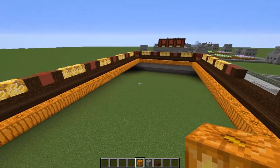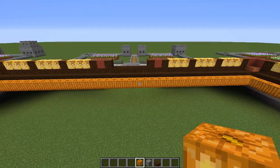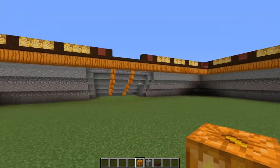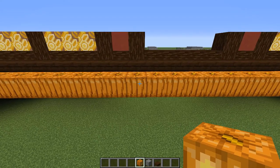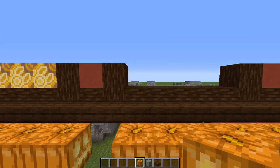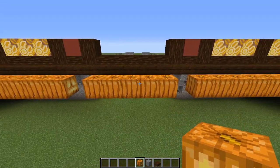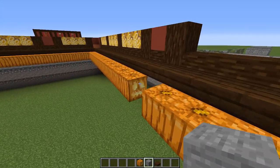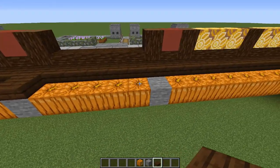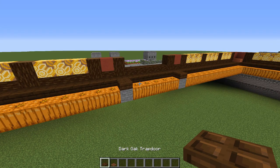Go ahead and put all of those in — that's very essential light for our building. If you're going to put something underneath, you might want to leave all the jack-o-lanterns, but I'm going to knock two out: one in line with that log on the side of the doorway, and another in line with that log, so we've got five in the middle. I'll replace these with stone since I won't see them, and on top of the stone I'm going to put another dark oak slab.